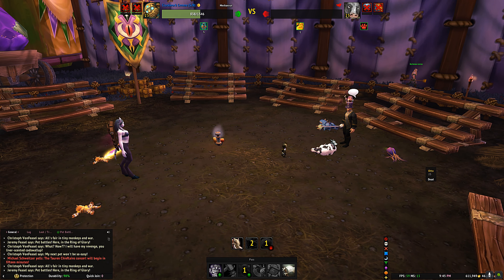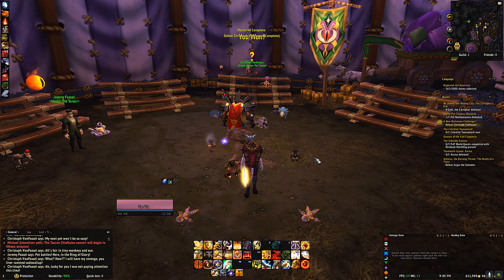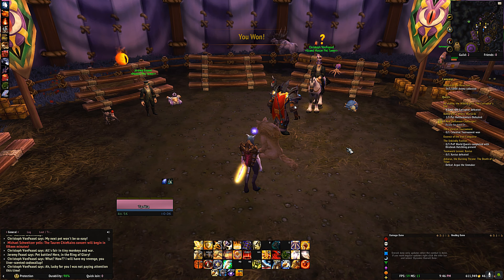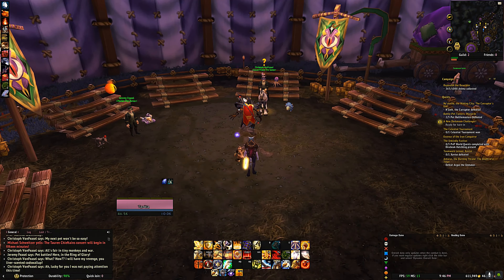There are a lot of other strategies for this particular fight. Any mechanical pet works — particularly Iron Starlets against Christoph von Fiesel make it pretty simple. But that's the strategy I use with all three Little Bling lookalikes.